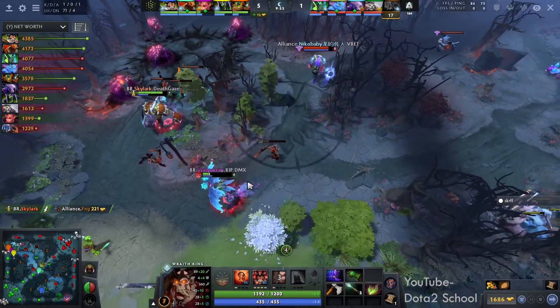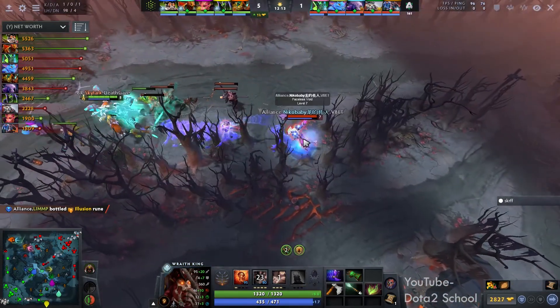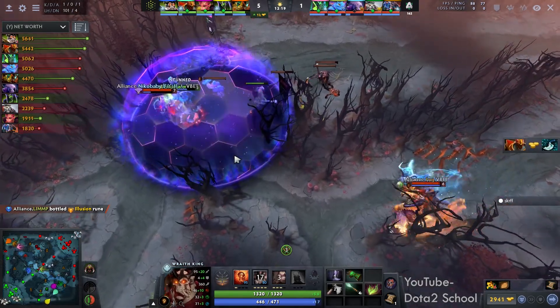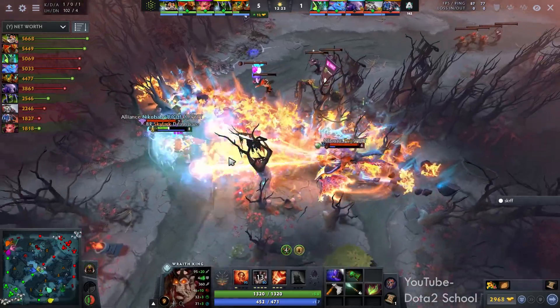Can they get the kill on Spartan, though? No. Nekobaby just wants to back off. They have such overwhelming damage on the side of Brame. Skylark goes for the Chronosphere here. Mousemob just popped. And FNG joining in with a nice ice path, throwing down the macro pyre.